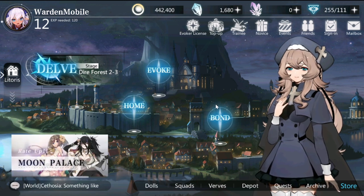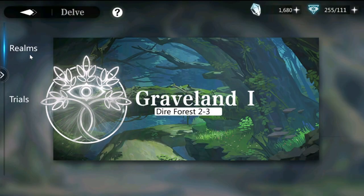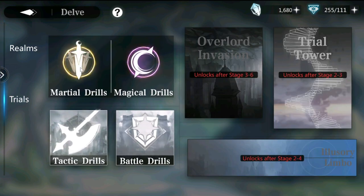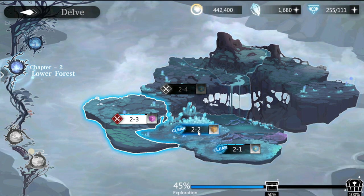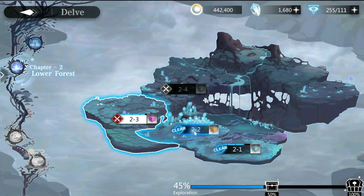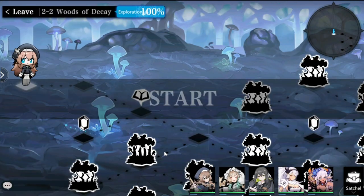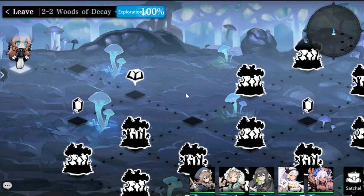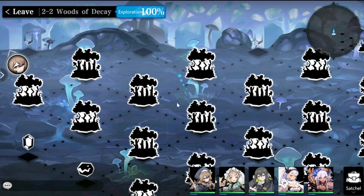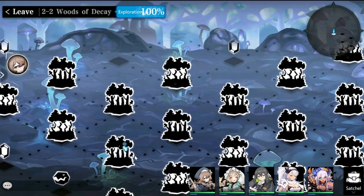Let's look at the story and battle system. In Delve, I just unlocked Trials, which are for farming materials, but the story mode is really the meat of the game. The story stages look like puzzles — you have to navigate through a map with a forest, monsters, and gems, weaving through a maze to progress.